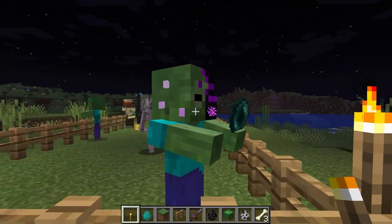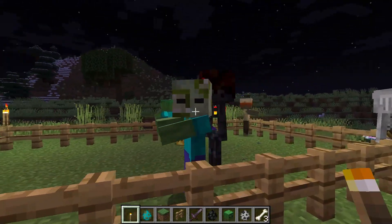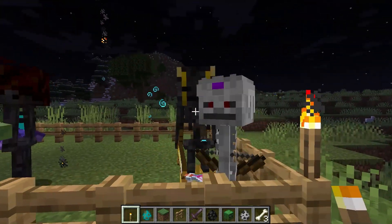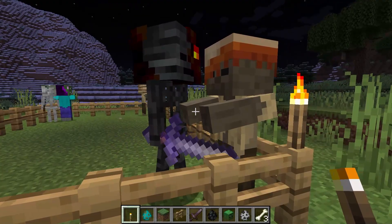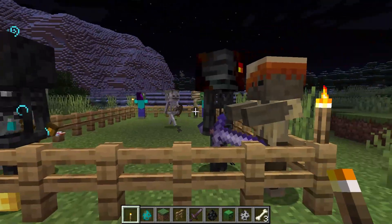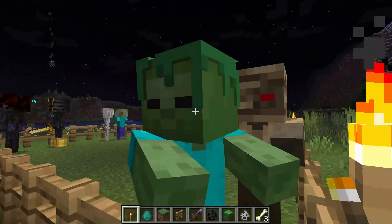Next up, we have More Mobs, a mod that adds new variants of hostile mobs. Using custom player heads, this mod adds over 85 new variants of zombies, skeletons, piglins, and more. It also works completely server-side, meaning that if you're using it on a server, players don't need to install the mod themselves. It's also available as a datapack if you prefer to install it that way instead.